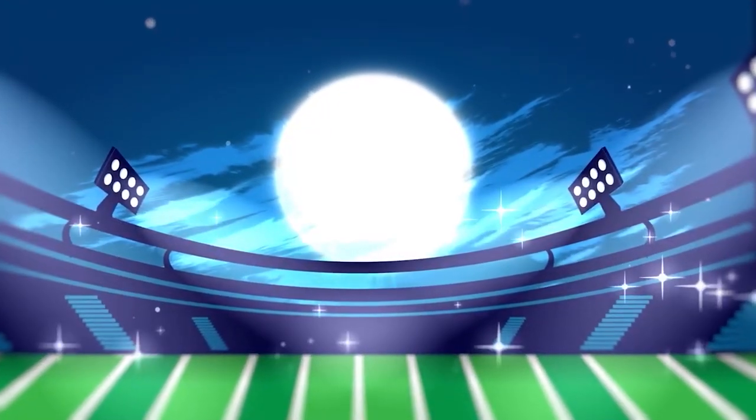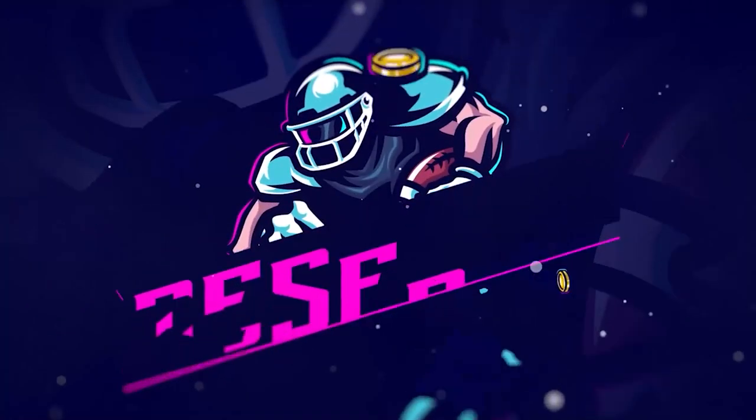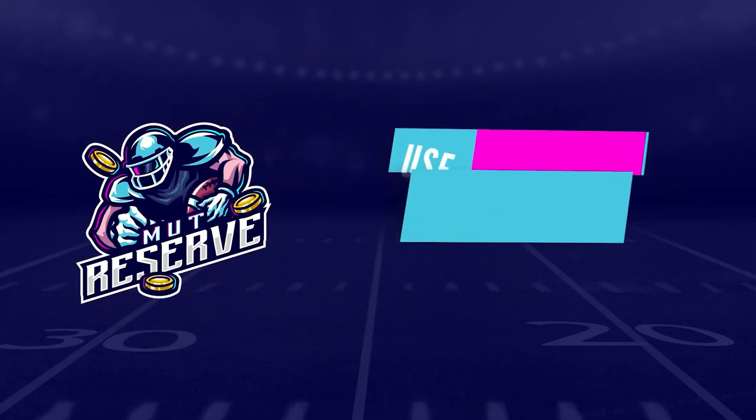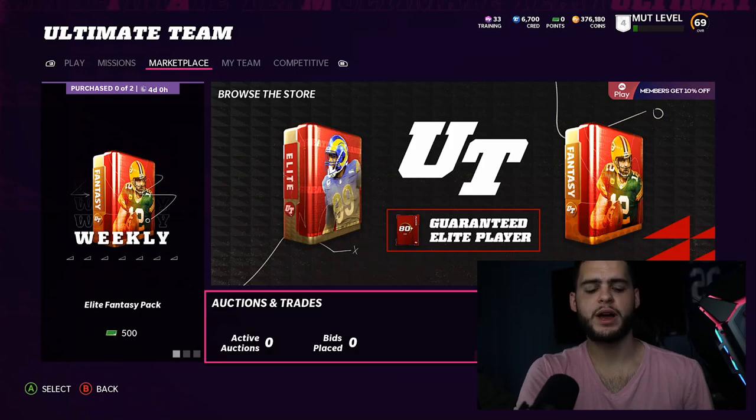If you guys are looking for super cheap, fast and reliable Madden 22 Ultimate Team coins, look no further than my sponsor muttreserve.com. They're super awesome to work with and they have 24/7 support. Head over to muttreserve.com and use code poodle at checkout for 15% off your order.